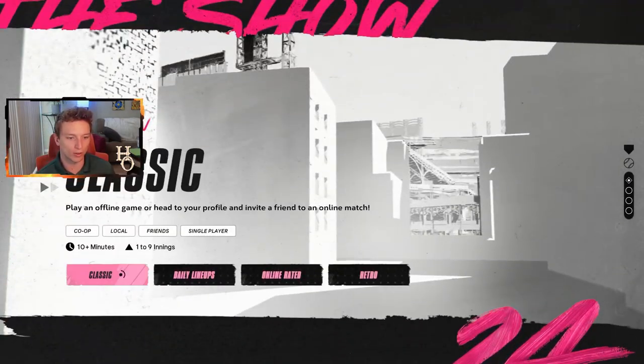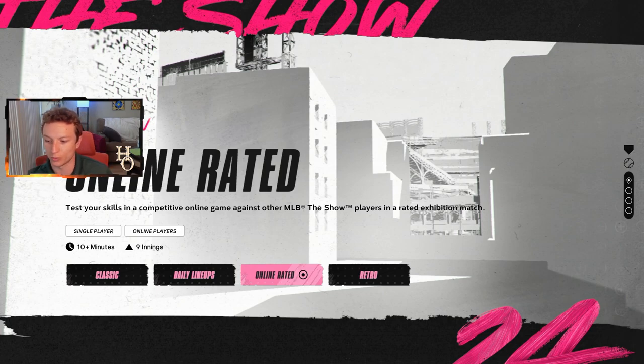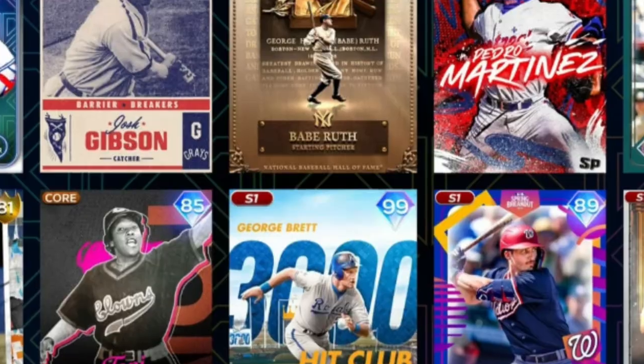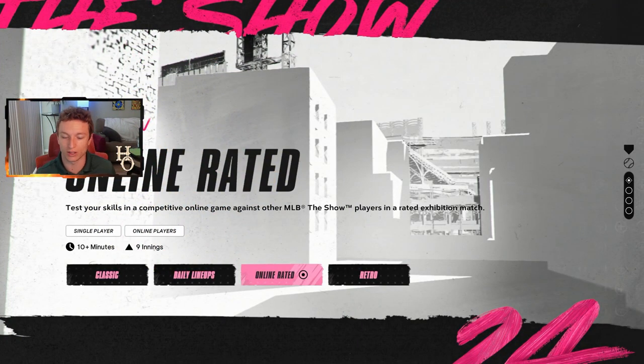Today is the first day we're going to try Online Rated, which is basically a nine-inning exhibition match against someone else using a live series MLB team. Each game we're going to spin the wheel to see what team we play with, and every win we get we'll add a player from that team to our Diamond Dynasty squad, trying to add the best player. We have all the 99 team affinity cards out now, and the goal is to get 30 wins.